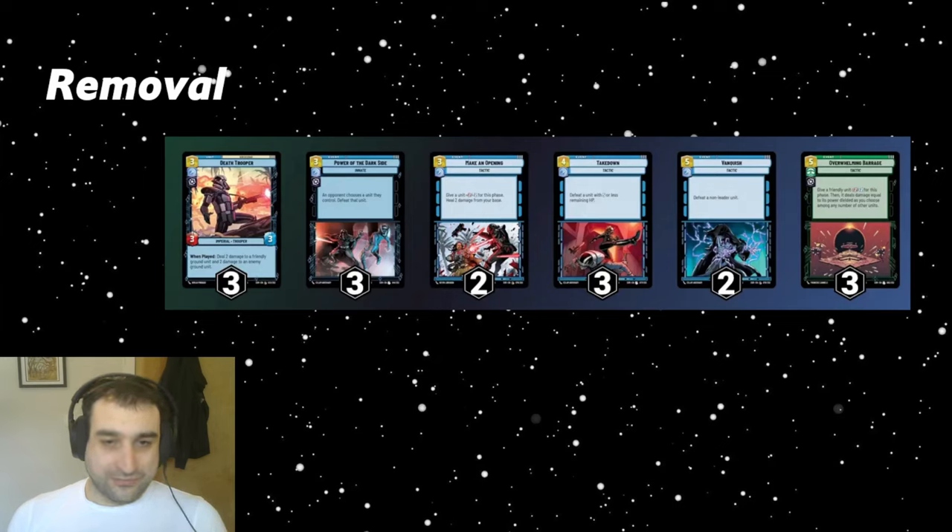Removal — pretty standard for a blue-green control deck. We play Takedowns, Power of the Dark Side, some Vanquishes sometimes. Barrage is obviously included. We've opted for a couple Making Openings in the main deck — good against Boba Fett, kills their shielded units, and decent against Sabine, though the minus-2/minus-2 doesn't usually kill anything outright. And then Death Trooper: you're never leaving home without three of these in a blue villain deck. They're really powerful and another great Vader pull later in the game.